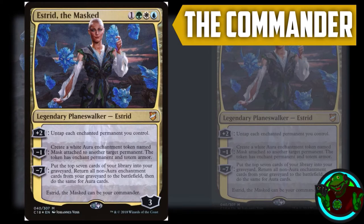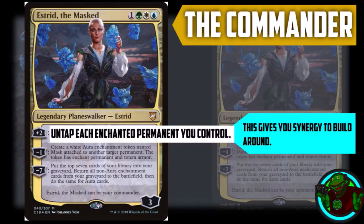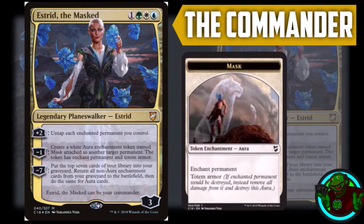Astrid the Masked is our commander. She costs one generic, a green, a white, and a blue — legendary planeswalker Astrid. She enters the battlefield with three loyalty counters. Her first ability is plus two: you untap each enchanted permanent you control, giving you synergy to build around. Her second ability is negative one: you create a white aura enchantment token named Masked attached to another target permanent, which has enchant permanent and totem armor, helping protect our strategy and synergizing with the first ability.